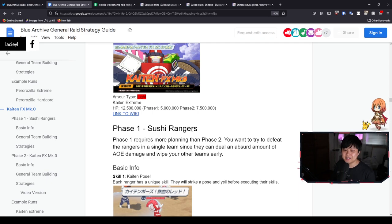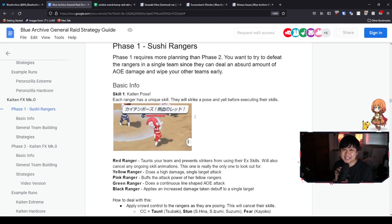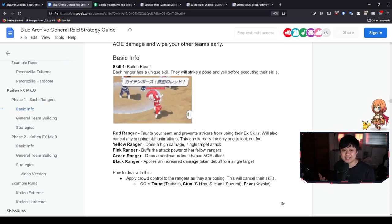Phase 1 is the Sushi Rangers with a total HP of 5 million. These Sushi Rangers are pretty much identical to the ones you see in the bounty stage where you farm skill mats. They're going to scream something and then do a unique skill. For example, the Red Ranger is yelling, which means he's going to taunt your team and prevent your strikers from using their EX skills — and it will also cancel any ongoing skill animations. This is essentially their own personal Tsubaki. The other rangers just do damage or the Pink Ranger buffs attack power, so it's really the Red Ranger that's going to disrupt you.